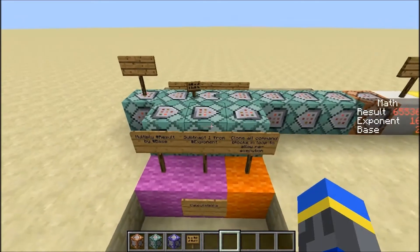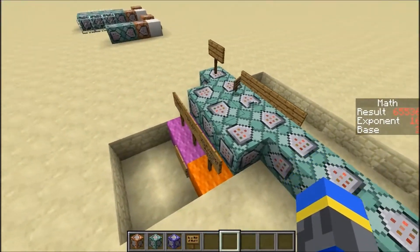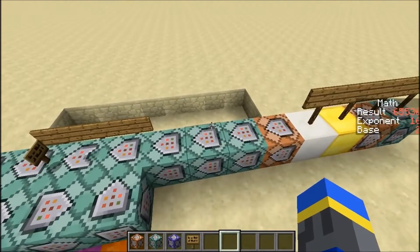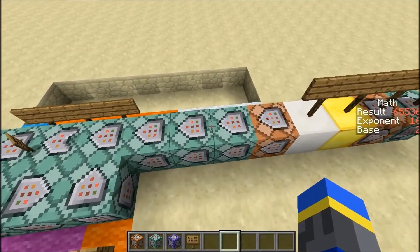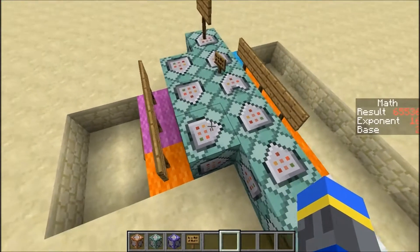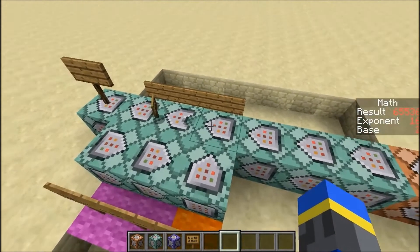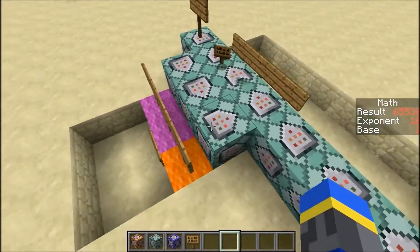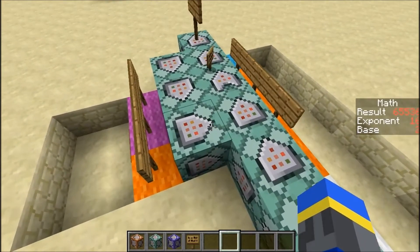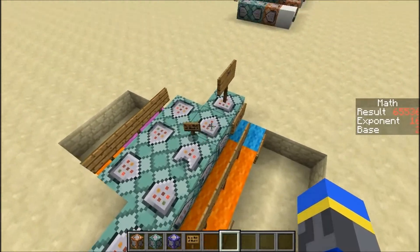This multiplies the result by base, and then this subtracts one from the exponent — so this is just doing multiplications. This one over here is the most important part of the whole loop; it's the only reason it functions. The way the command blocks are implemented right now is that they're only allowed to execute once per tick. So even though these things are executed in real time and not scheduled in advance, they're still limited to one execution per tick. What this command does is clone these six command blocks in the loop and move them to their same place. That will reset their tick counts so they can be executed again in the same tick. And because these things are now executed in real time, immediately after this is finished, it's going to look at where this is pointing and start executing from here again, continuing on in the loop.